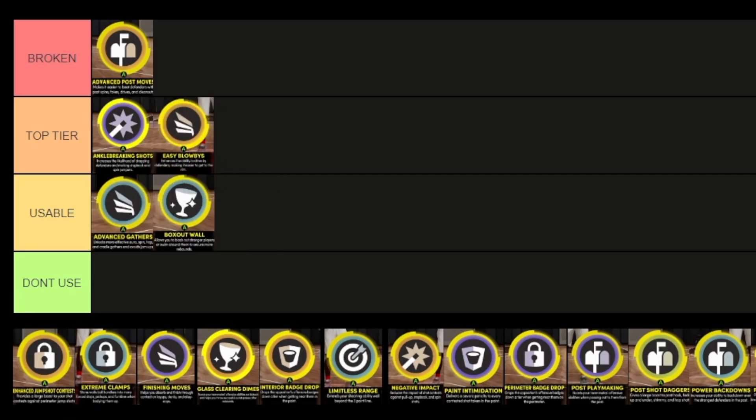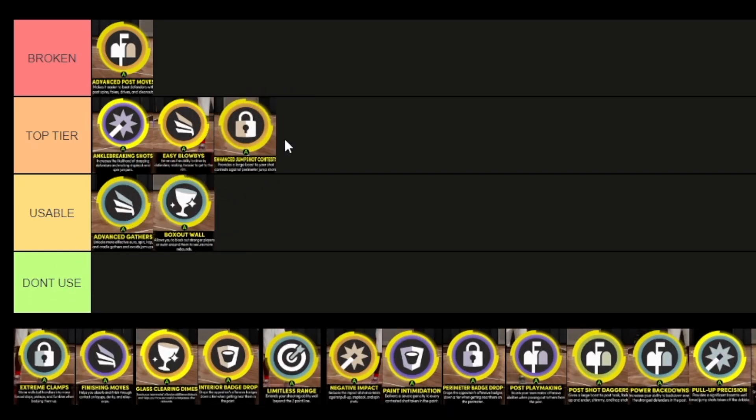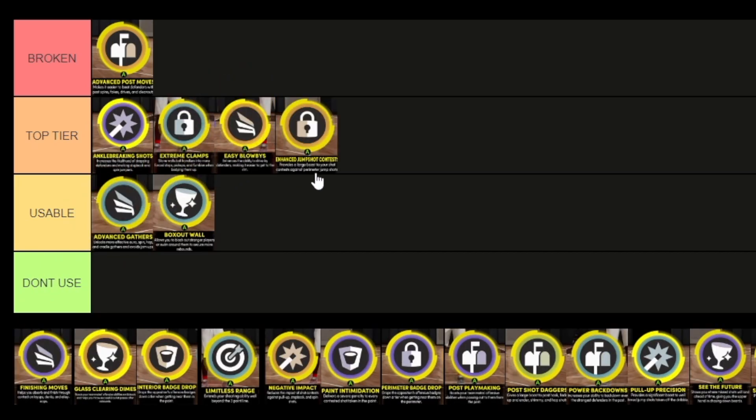I think Ankle Breaking Shots is a little bit better because it does some benefit to hitting your shots and you can take ankles, but Easy Blow By is a little bit easier to activate. I just think Ankle Breaking Shots does more in totality. Jump Shot Contest — it's pretty overpowered in a way, going to get you extremely good shot contest. I'm going to say it's top-tier. Extreme Clamps is basically Clamps but as a takeover — a really good takeover. I'll probably put it up there with Easy Blow By.